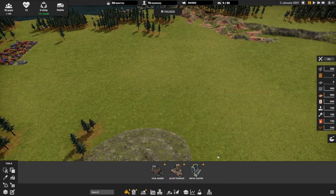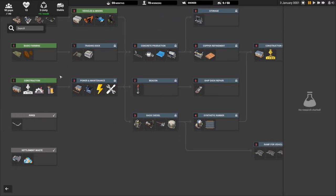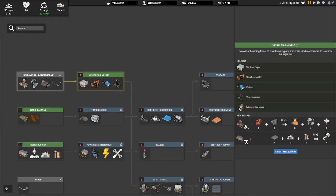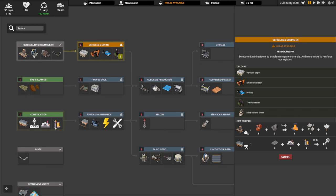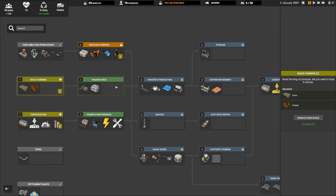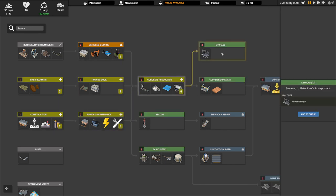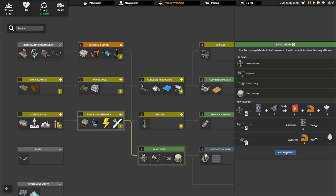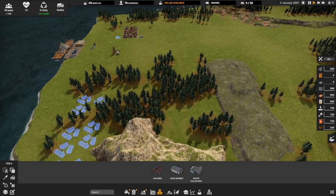So we can probably hit play. I'm going to go into research. The reason we're not even going to bother with coal is you can right away get the mining control tower. We're going to go construction next, then farming, trade dock, power maintenance, concrete storage, and then beacon and diesel basics. The loose storage is really, really useful and important.